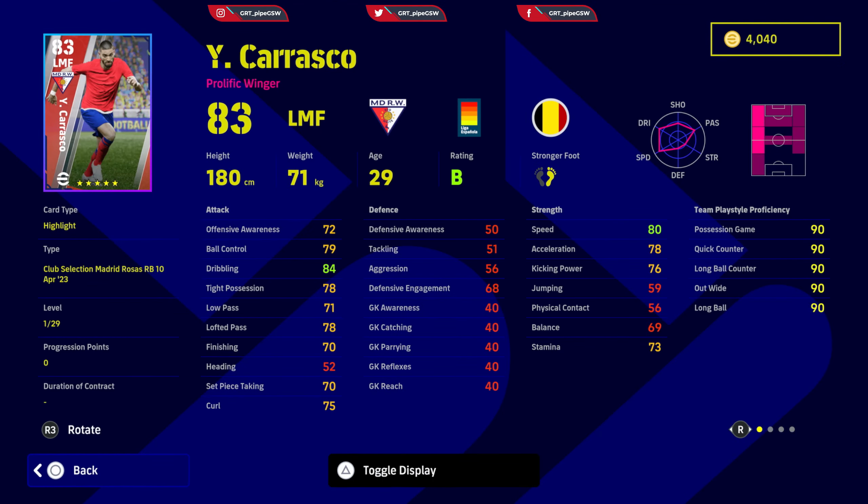Yannick Carrasco — a prolific winger. Ball control, dribbling and tight possession needs to be around 85. Low pass and lofted pass needs to be around 80. Finishing needs to be 75. Speed needs to be almost 90, so you can pair that with kicking power. Acceleration needs to be as high as offensive awareness, around 80. You will have a good player who can play on the wings, cut in and score goals. Skills: Mazy turn, chop turn, knuckle shot, rising shot, acrobatic finishing, one touch pass, pinpoint crossing and gamemanship. A great addition to any Division 1 squad. Unwavering form. Right now in my formation he doesn't have room, but if I switch formations, maybe he will.